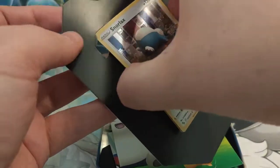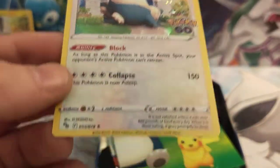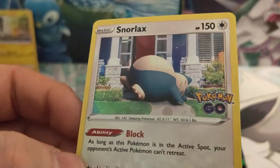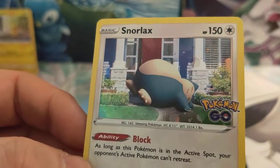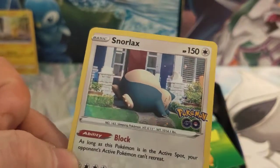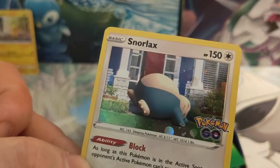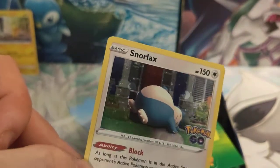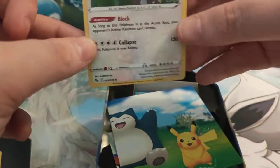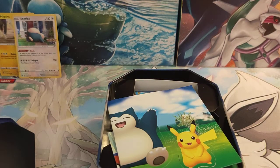First thing we're going to show you is the Snorlax card on the front. This is the same card you will get in the set — 55 out of 78 — but on here it has got a cosmo hollow pattern on it. Unlike the card in the set which just has a regular hollow, this one has a slightly different hollow, so it does mean we will need an extra space in our binder to store this one. But it is a unique card — you may only get it in this tin.